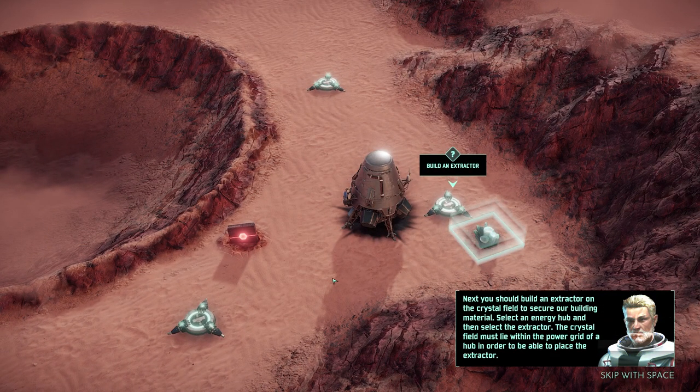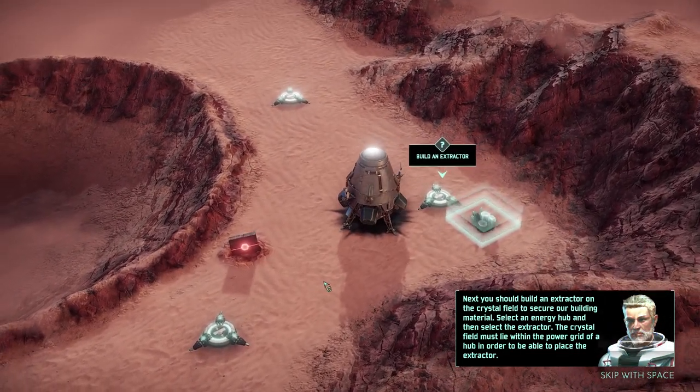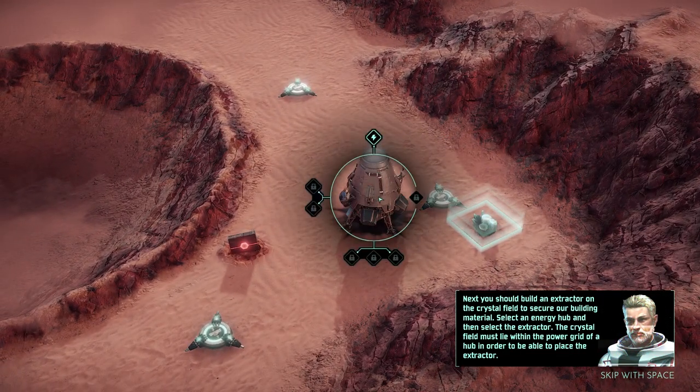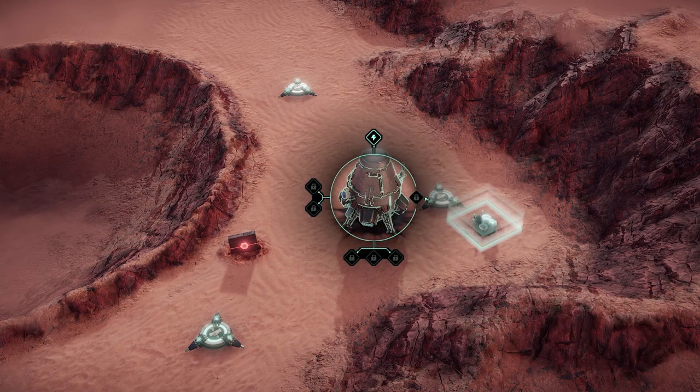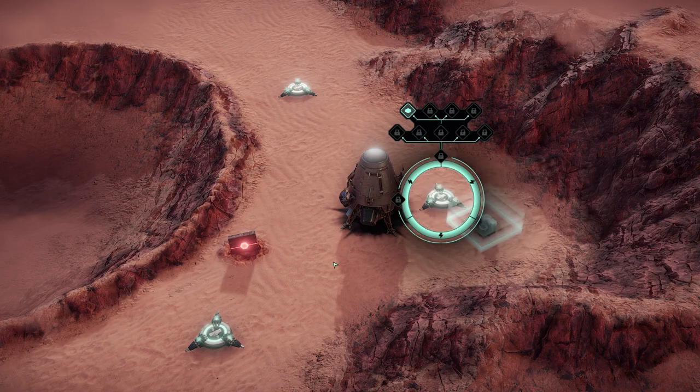We're gonna build extractors — extractor on the crystal field to secure our building. Select an energy hub and then select the extractor. The crystal field must lie within the power grid of a hub in order to place the extractor. That's the power grid — and we can do upgrades on it.